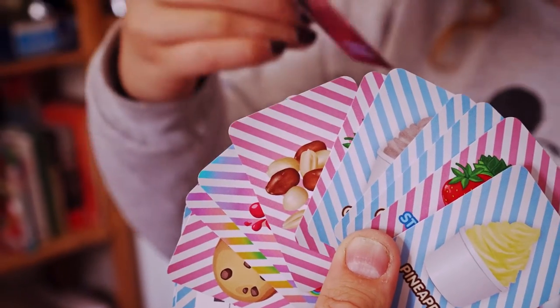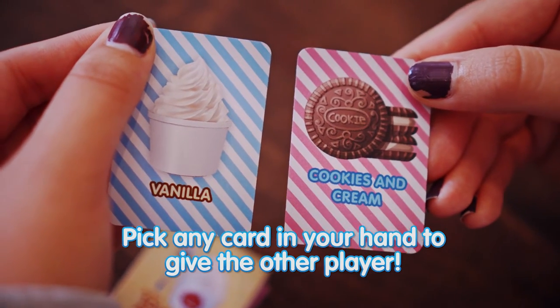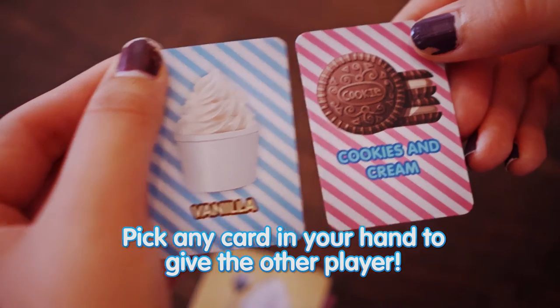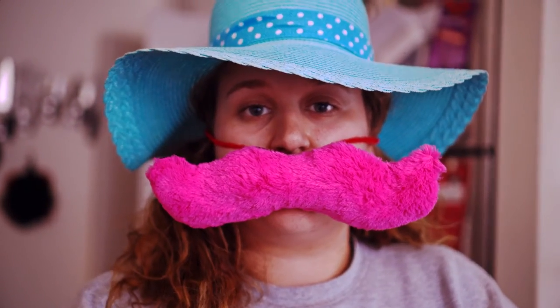Lastly, you can ask any player for a flavor or topping card that you may desire. If you ask a player for a card that they have, they must give it to you in exchange for any of your flavors, toppings, or bonus cards. However, you cannot ask another player for their bonus cards. If you ask a player for a card they do not have, you get nothing. You can still deliver an order, but you cannot obtain new cards during that turn.